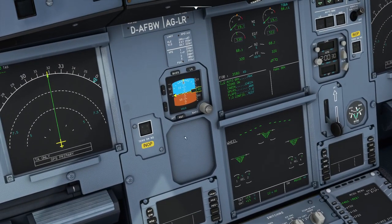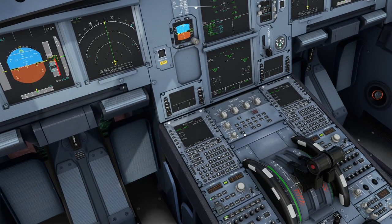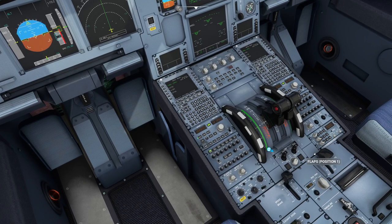If you get warnings showing up before you've actually done anything, go and click the Clear button on the ECAM screen and they'll disappear. The master warning button up top doesn't clear the warnings off the screen — the Clear button down here does. Of course, they won't go away unless you've actually remedied the situation. In this case I had pushed the throttles forward while the parking brake was still on.